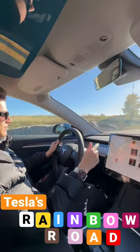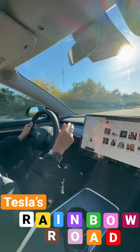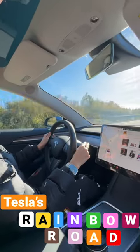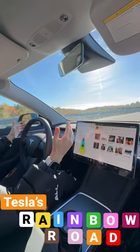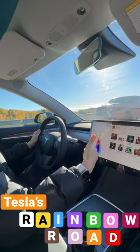Alright, so this is how you do the rainbow road. First, we need to go down twice to go on autopilot, and now we need to go down four times — one, two, three, four. As you can see, autopilot is on. We got the cowbell. Thanks for watching.